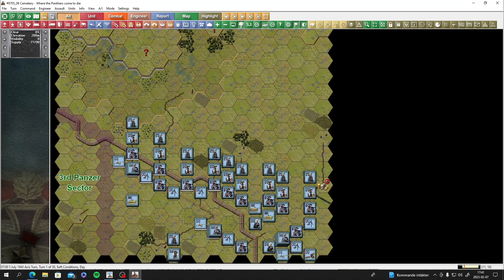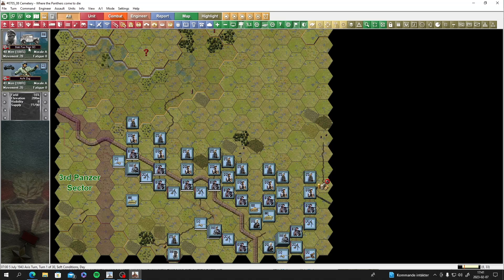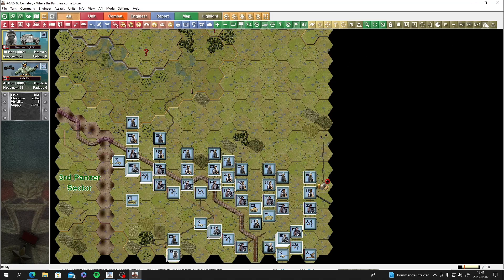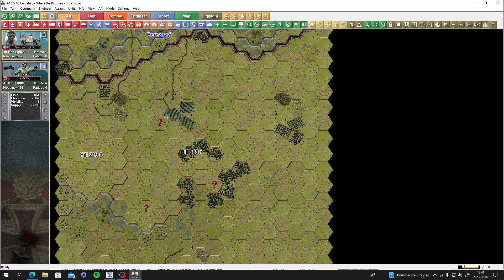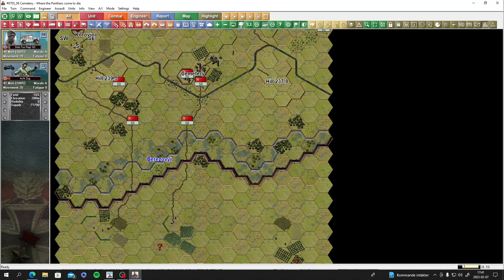Let's see what we've got at our disposal. The Fusilier Regiment Grossdeutschland - he's in charge of everything except some of the pioneers. These guys are badass - they're going to need that morale A because we're going to take some heavy casualties here, as they did historically. They were ripped through shreds, but they actually managed to punch through.